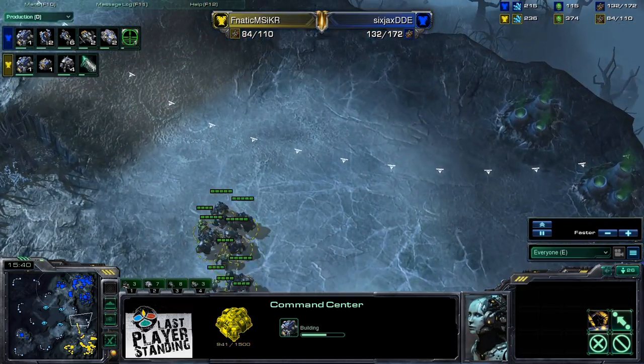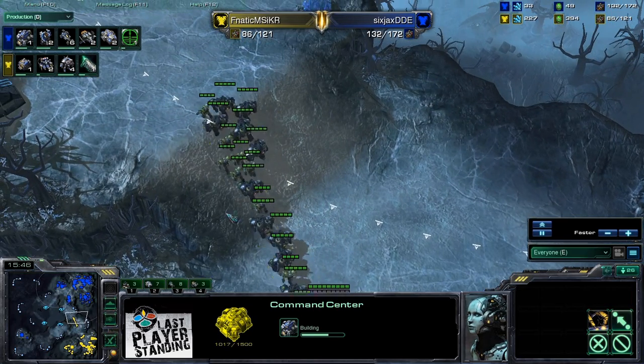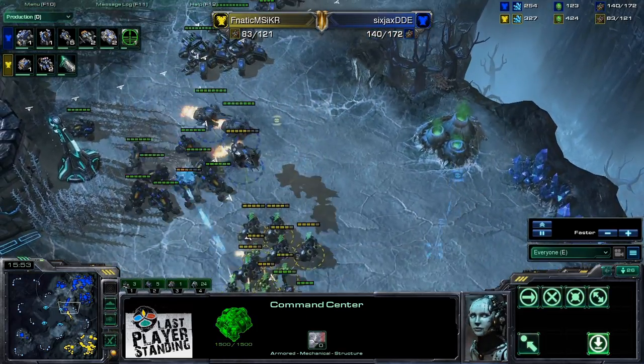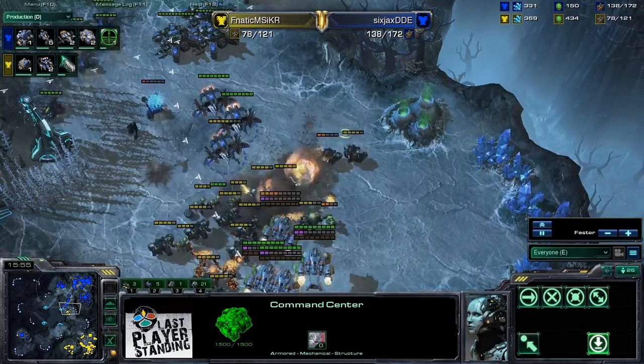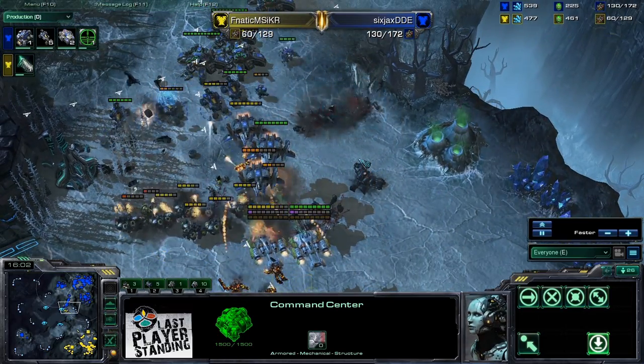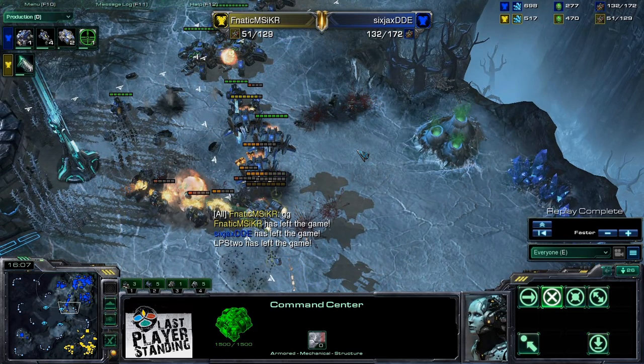KawhiRice needs to have like miracle positioning to make this work. He does have a third base getting into position, but there are Hellions — big siege tank hits. KawhiRice moving in right now — I think he's just said, all right, you're way ahead, I'm just going to go for it, see what happens. GG. And DDE takes the first game with some really nice harassment, getting so far ahead. So let's move right on to game two — it's LastPlayerStanding.com's quarterfinals, Six Jacks DDE versus KawhiRice. Be right back.